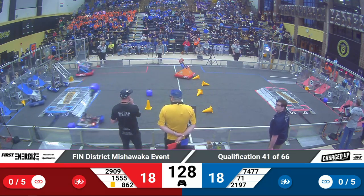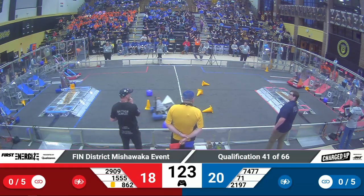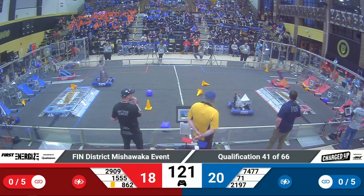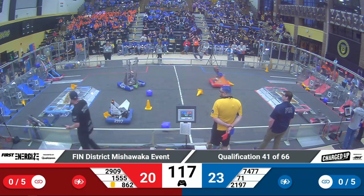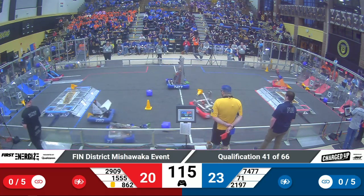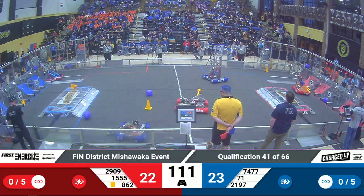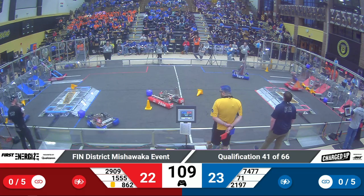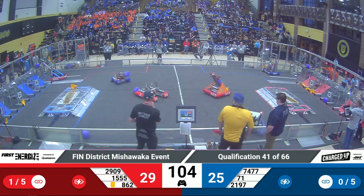862 going straight for the cones — let's see how many of those cones they can push over. 862 puts a cone into the grid. Cryo Frost is trying to grab a cube it looks like. Las Pumas got a cone in their possession, over to the hybrid grid, and yes they get it. Hammond's picking up a cube. 862 moving another cone.